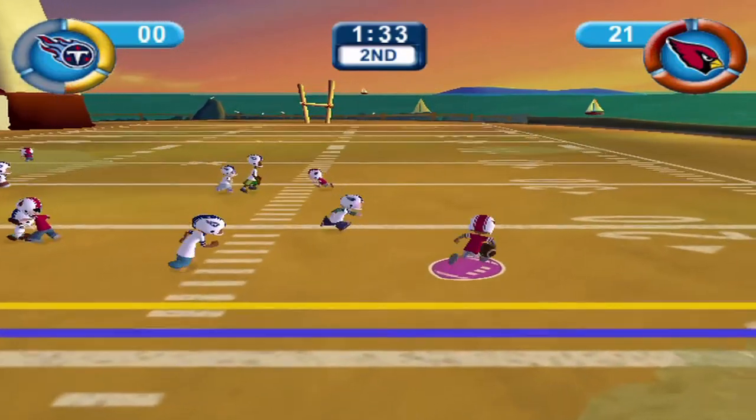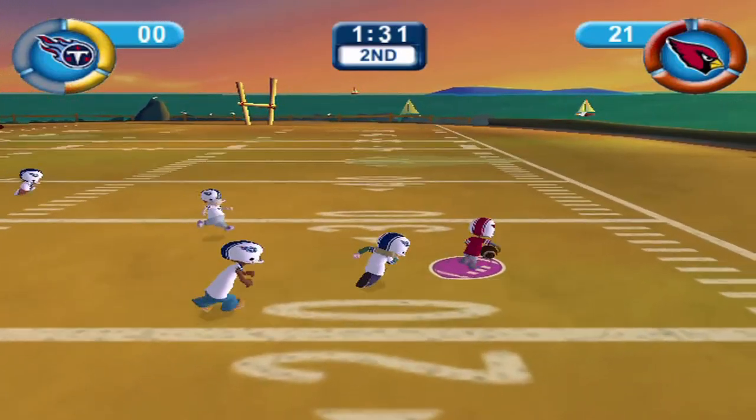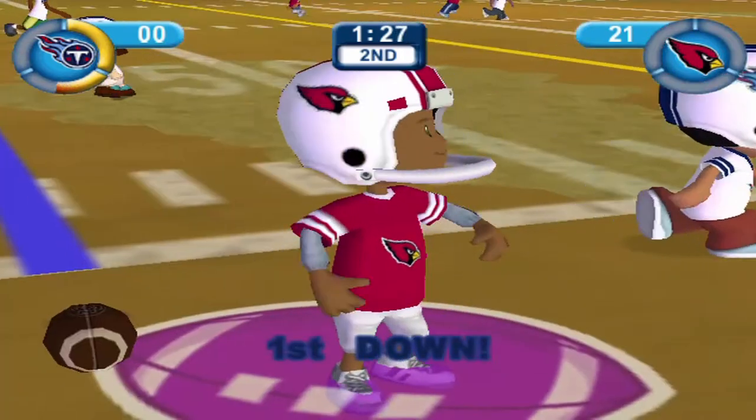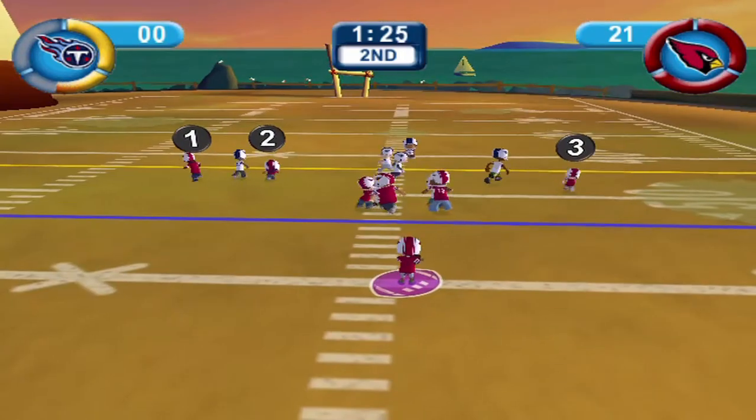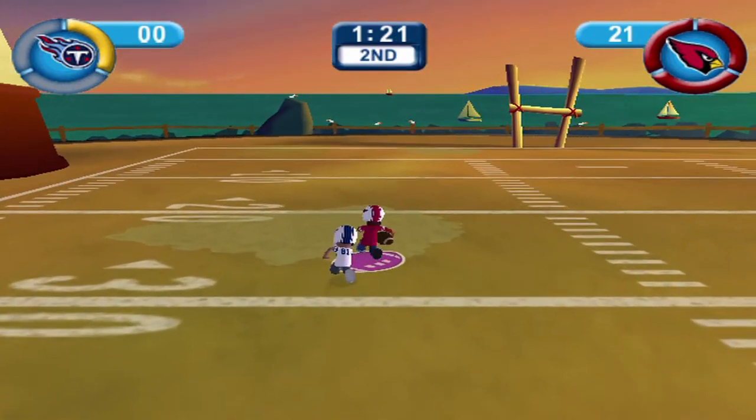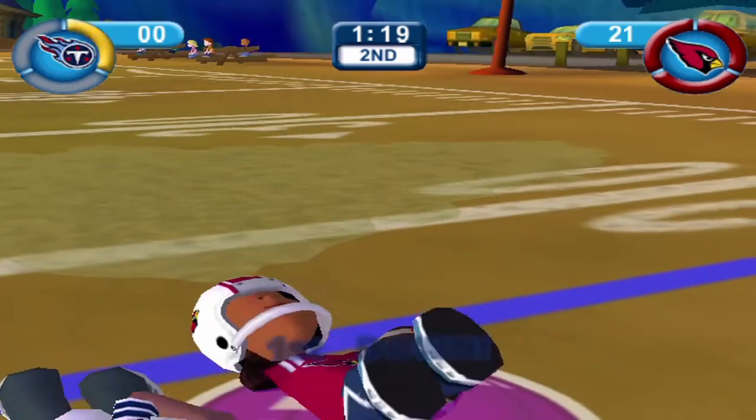We're going to have a design run — I could have hit Reese there but going to scramble with Kyler Murray. Another huge pickup. He is too fast! Out to Jacinda and she catches this one. Torrey Holt going to have to track her down, but we are within the 20.